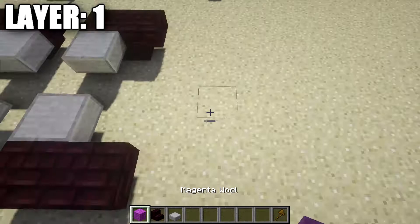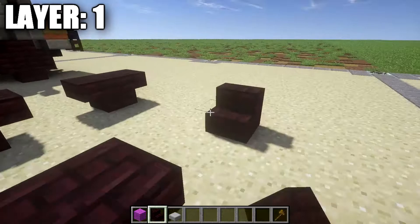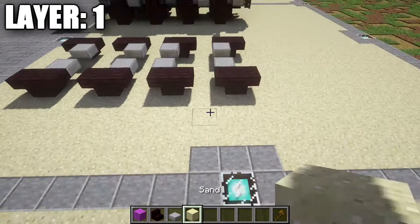Upside down stairs, and then again stone top slab on the side on the first stair — like that, on both sides there. We should get something that looks just like this for the real base. Pretty simple. And with that, let's go ahead and move on to our next layer, which is going to be Layer 2.